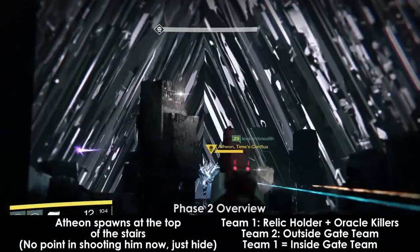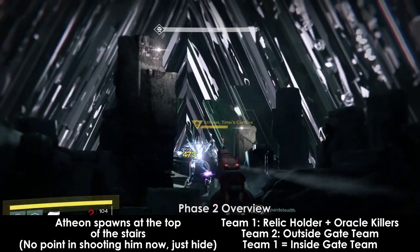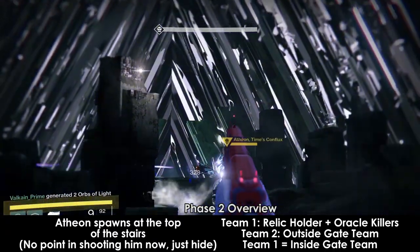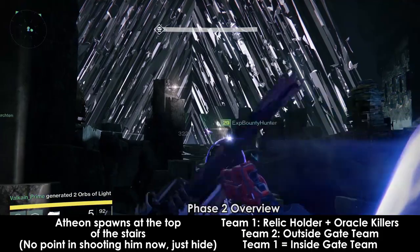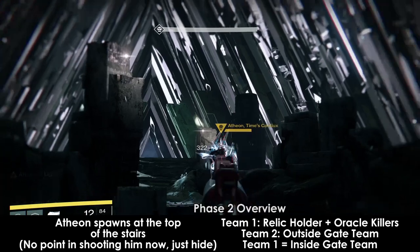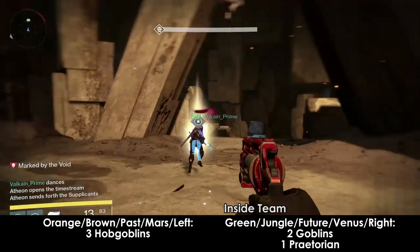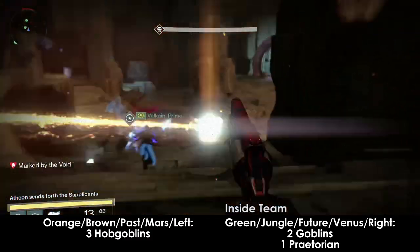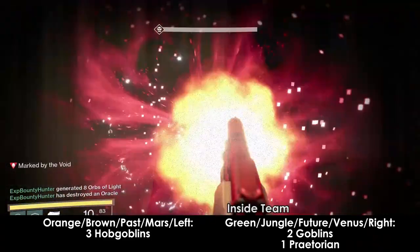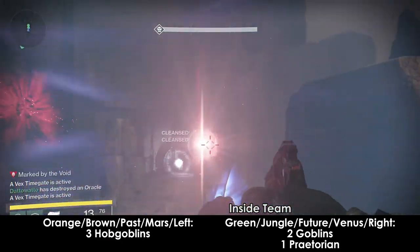Atheon will spawn at the top of the stairs and walk down. There are three different roles in this fight: relic holder, oracle killers, and outside team. The relic holder and oracle killers are grouped together as the inside team. The best inside team will consist of Voidwalkers and/or Gunslingers. Atheon will teleport the three farthest players from him into a random gate — either the orange-brown area or the green jungle area — about 30 to 45 seconds after he spawns. The inside team should hang out in the back of the room far away from the boss to avoid being hit.